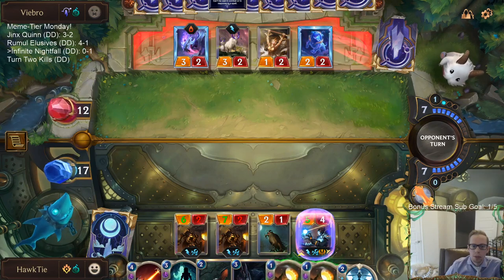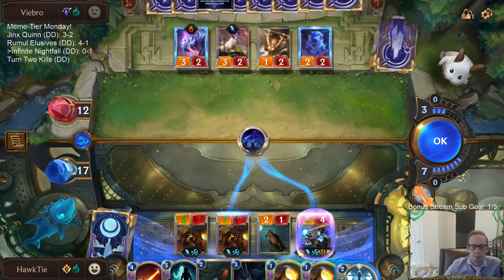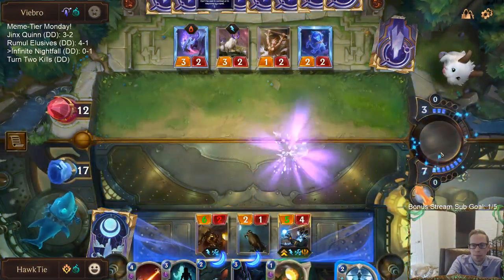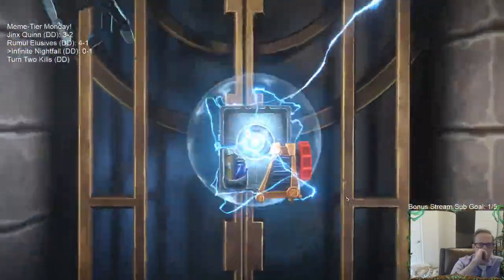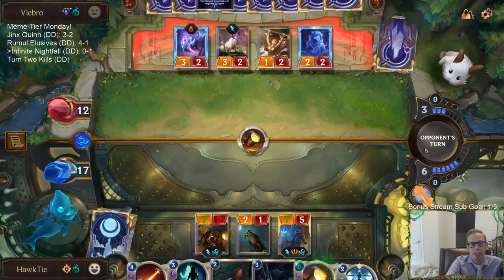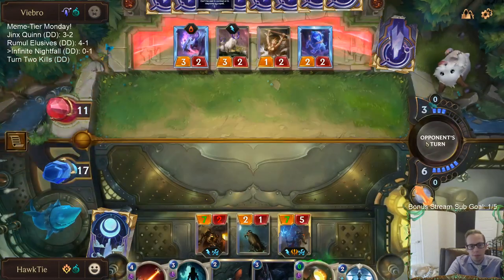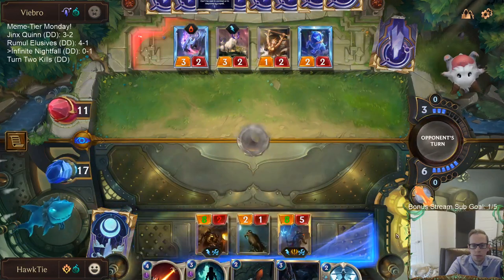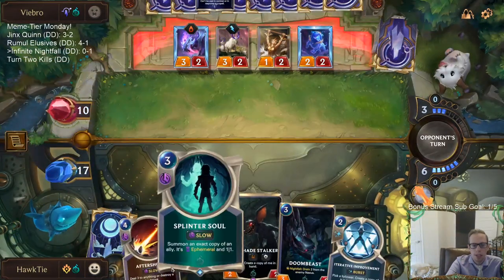But we wouldn't really be able to kill them, because even though these things can get a lot of power, they can still block. I could go for the infinite combo right now, but maybe it's best to wait. It depends on whether they have Hush. They're definitely seeming like they're keeping up Hush. I'm just going to play this normally with one-mana Evershade Stalkers.